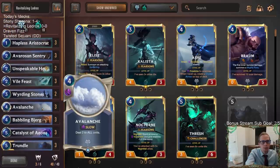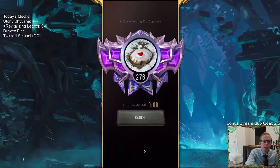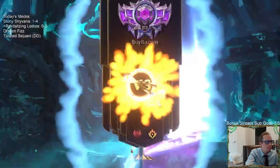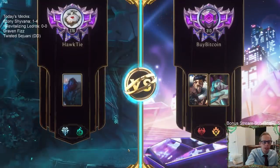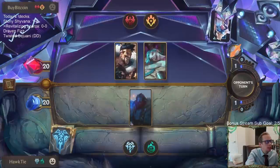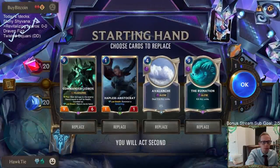The three Babbling Bjergs help us find Ledros because our deck is all about comboing off with Ledros - that's what Babbling Bjerg is here to do. Besides that, it's just Freljord Shadow Isles control. Let's go play five games in ranked and see how we do with Commander Ledros. We're playing against the burn deck, so we're going to look for Avalanches and Withering Whales.